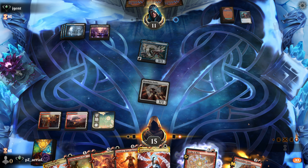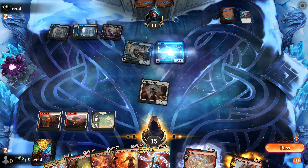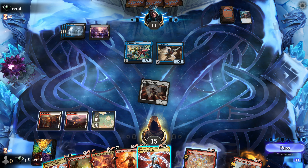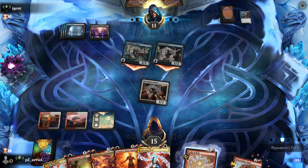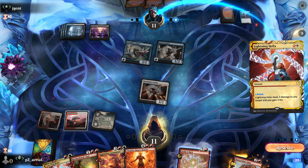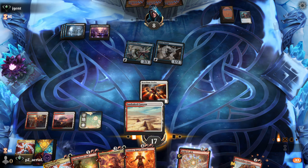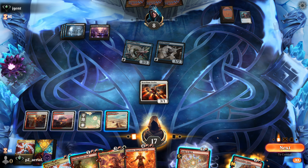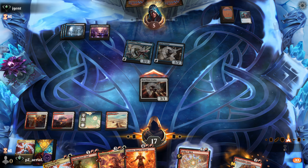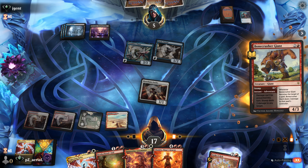I'd be happy getting Vendillion Clique out of play soon. We deal some damage to their face. We go to eight, they go to 17. We find another land and can deploy Bone Crusher Giant to put them to five. No counter spell - we play Bone Crusher Giant. We might get spell pierced but it is what it is. Opponent casts Much of Wretched Sorrow and we've technically just upgraded our creatures.